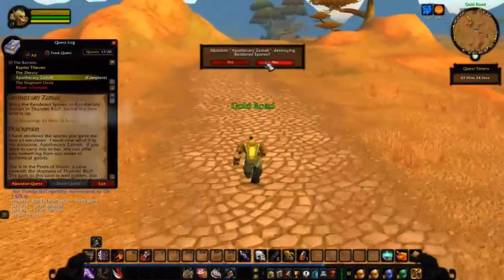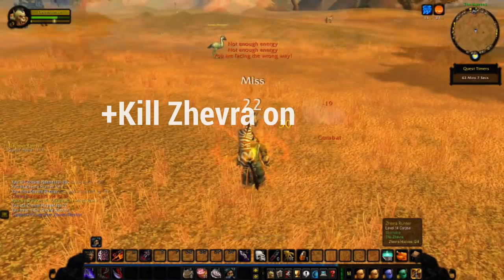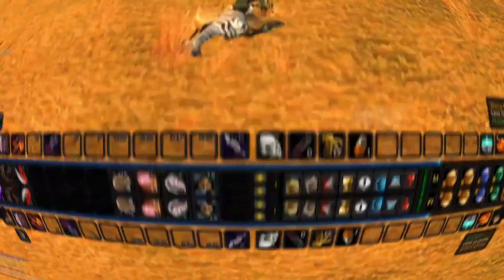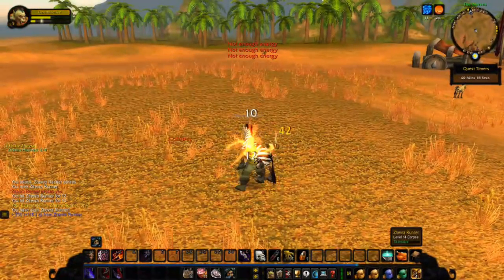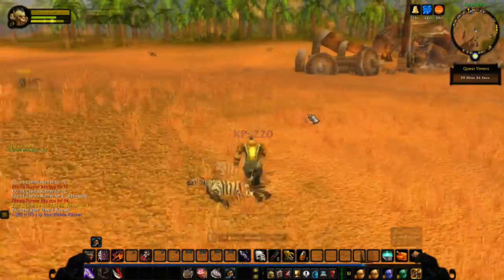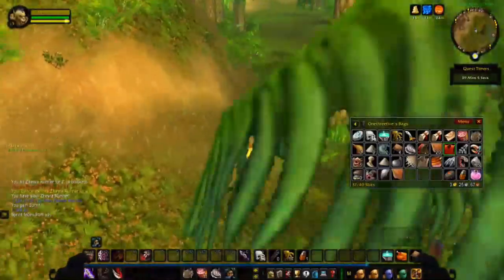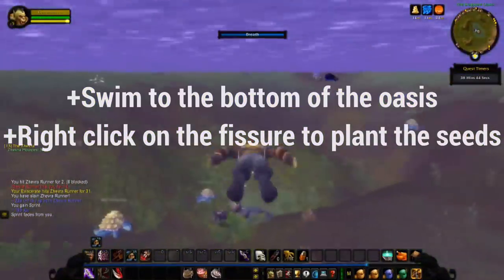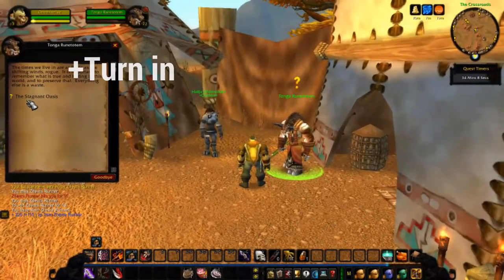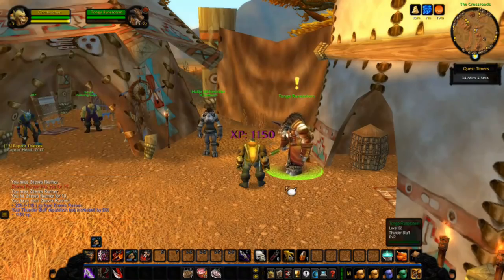Head south of the crossroads, then southeast. Make sure that you kill any Zevra on the way, picking up their hooves. If you've completed the Plainstrider Menace, you should be able to get this quest. We're going to be returning here later, so remember where this place is. Simply swim to the bottom of the oasis, right-click on the fissure, and you've planted the seeds. Return back, turn in the Stagnant Oasis, pick up Altered Beings, and turn in the Zevra if you've got their hooves.